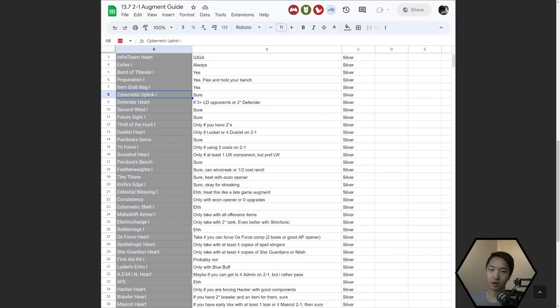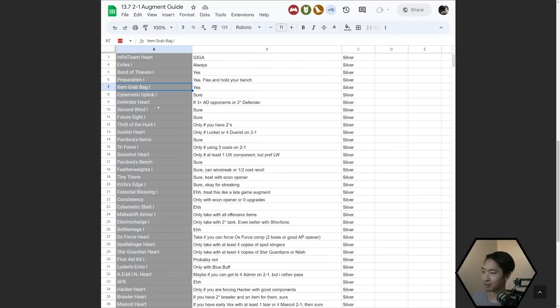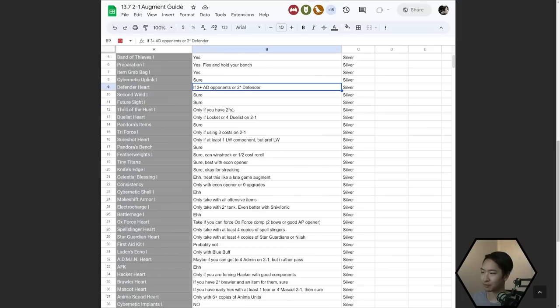One thing to keep in mind: if you get a five-component opener, stuff like Band of Thieves and Item Grab Bag, while still good, are slightly weaker. Defender Heart — only take this if you have three or more attack damage opponents, so you have to scout for that. Second Wind is pretty much the same as Exiles, but I think Second Wind is a little bit better in the early game compared to the late game.